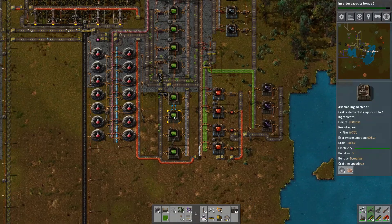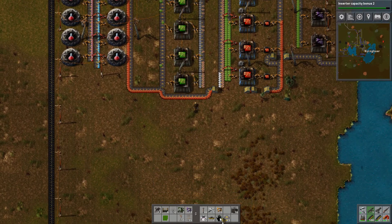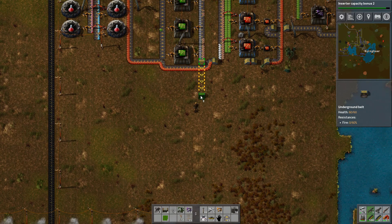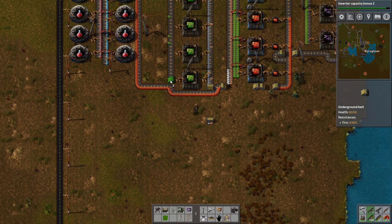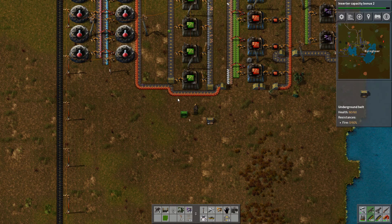All of the electronic circuits are being offloaded right here by these two conveyor arms. We also have two over there, so we have this entire section that is not being used — and that is just unacceptable. All of the green computer chips are now being used over here to produce red chips and these purple filter inserters. So what we really need to do is expand upon our green circuitry. We will make another underground conveyor belt.